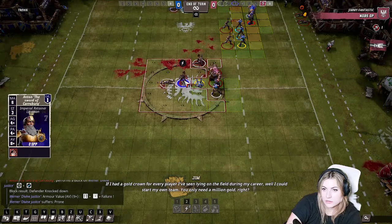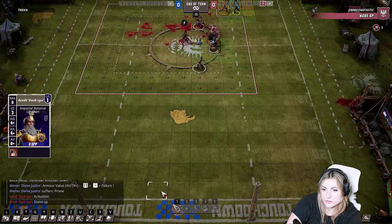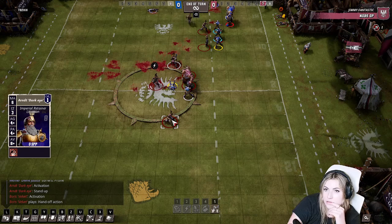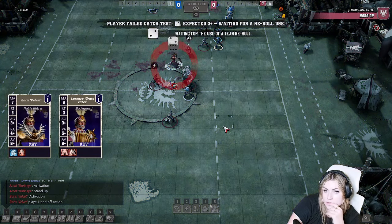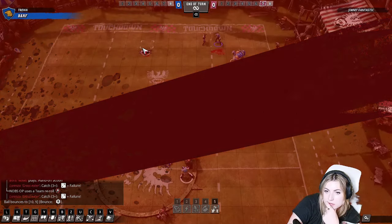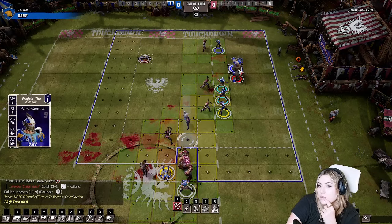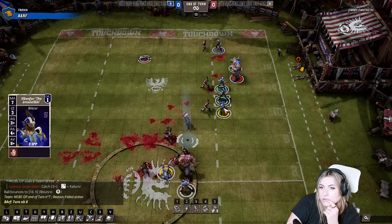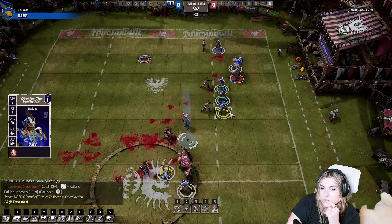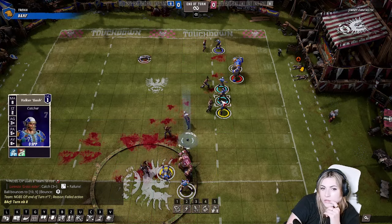If I had a gold crown for every pair I've seen lying on the field during my career, well I could start my own team. I'm probably not gonna score, but this guy with three GFIs can score. So you got rid of one scoring threat but not the other — if you'd made that three-plus, you would have been in range. Your plan was okay but you should have hit him first, and if you'd got down both scoring threats, it was good. 25k alignment is just the cost of living in Altdorf.